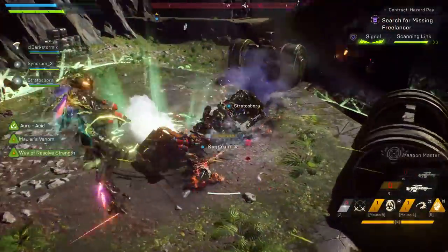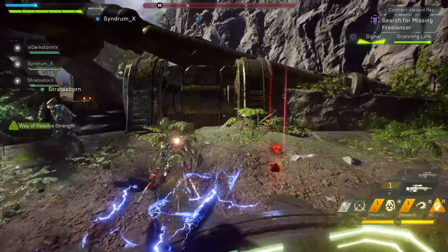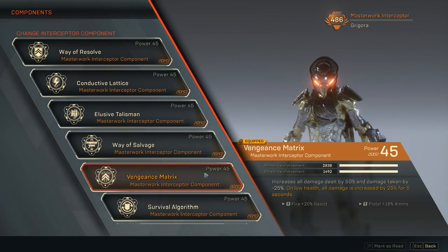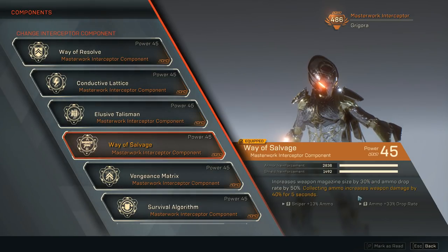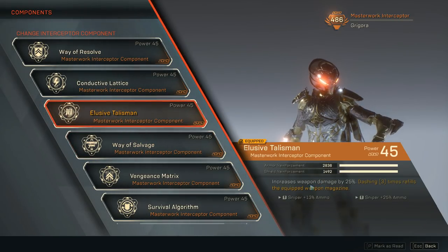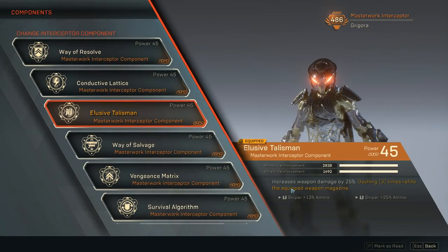I'd replace Survival Algorithm with Way of Integration on GM2 since I rarely take damage there. To summarize, all these Masterwork components plus the Truth of Tarsis with 125% extra sniper damage gives us a total of 265% extra damage for our Truth of Tarsis sniper rifles. The components also stack sniper rifle ammo inscriptions multiple times to ensure we never run out of ammo.